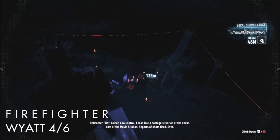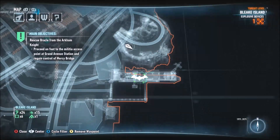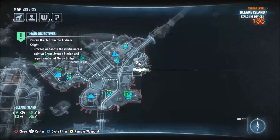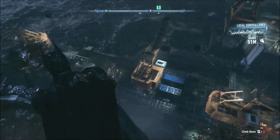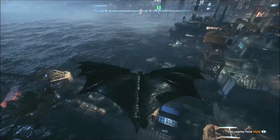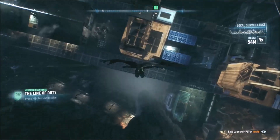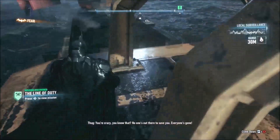Here we are, number four — this is Firefighter Wyatt and he's by the docks. That's actually where there's a little tutorial in the Batmobile that tells you how to go across the rooftop. If you've played the game you know what I'm talking about, and I'm assuming viewers are if they're watching this. Go down there — I think a couple of these guys have guns so just be careful.